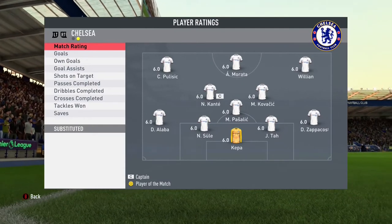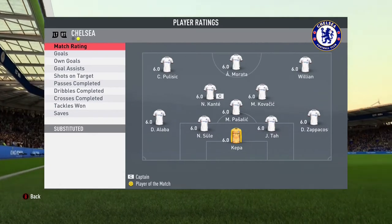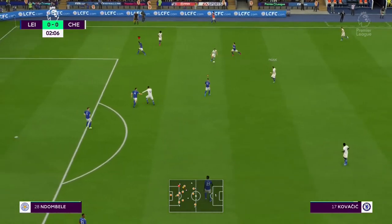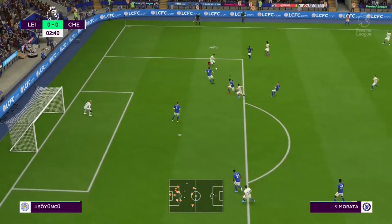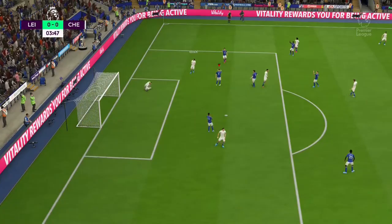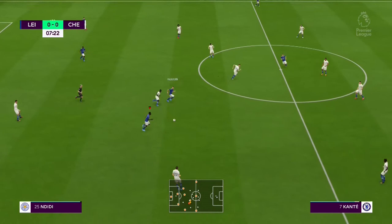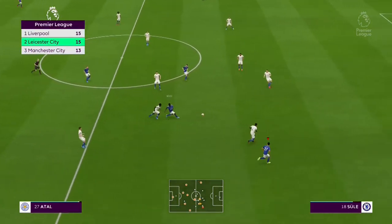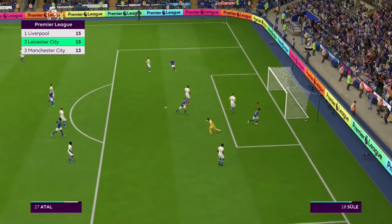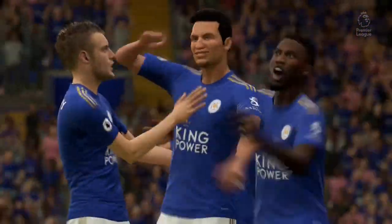Chelsea are playing Pulisic, Morata, Willian, Kante, Kovacic, Tarsoula, Zappacosta and Alaba. They have a strong defense. Dan Kepa is at goal. First attack is Chelsea's — Alvaro Morata dribbles everyone, but straight to Ginta who chests out for Kovacic, who takes a shot and misses. EA needs to fix the reaction speed. Then Didi with a great pass to Atal — Atal with a neat finish, slides it into the bottom of the net. It's 1-0! Good calm finish by Atal.